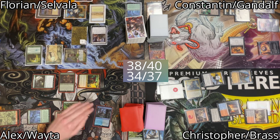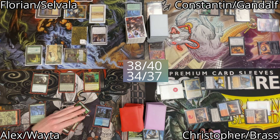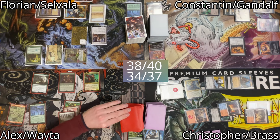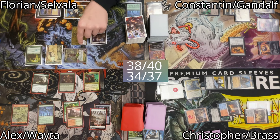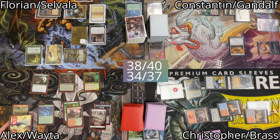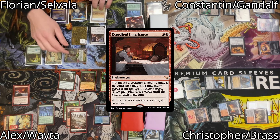I untap and draw for my turn. I don't pay for Smothering Tithe. I play a mountainous land for turn, then tap 2 mana to cast Expedited Inheritance. Afterwards I pass the turn.